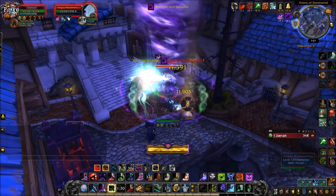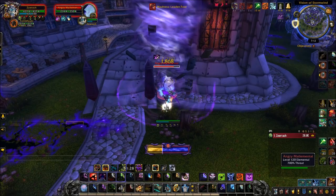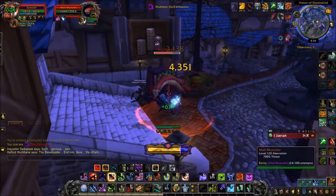The final mailbox is just in the Mage Quarter before you go up the spiral staircase to Magister Umbric — right there, hard to miss. You basically have one mailbox in every zone, so a bit like the crystals where there are two crystals per zone, the Mail Muncher mailbox is in every zone.